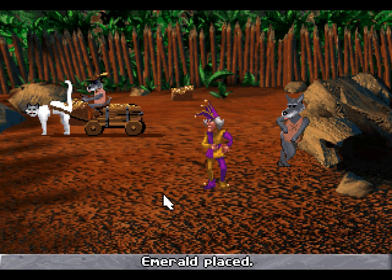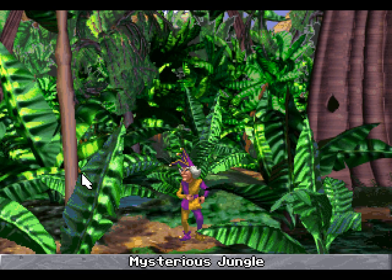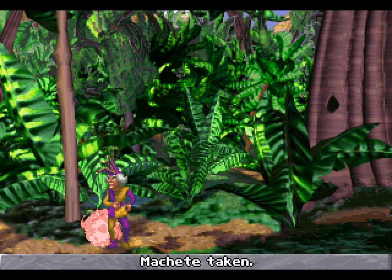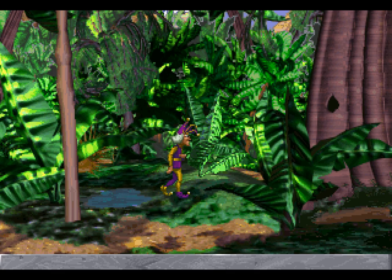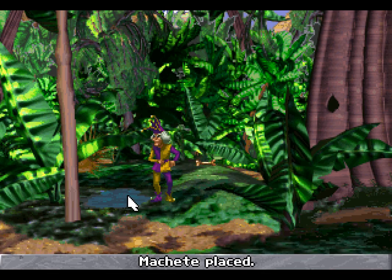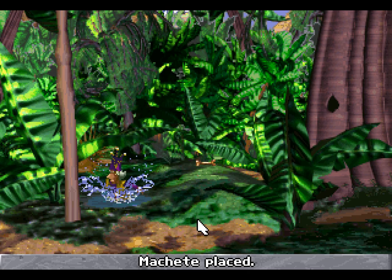Now that we have them all, we need to head back over to that altar and to that area with the six statues that we made visible by using the Leather Mouse. We first have to go through the jungle. This is not going to be that difficult. I'm losing count of how many mud baths you've had, Malcolm. It's certainly a lot.